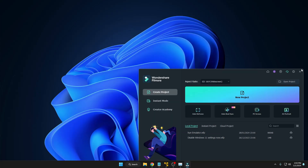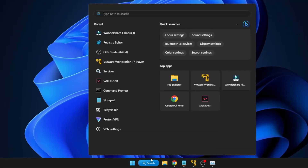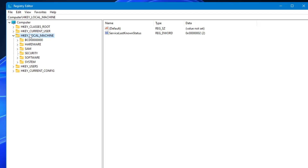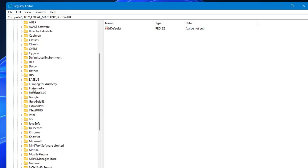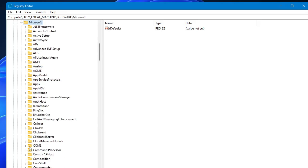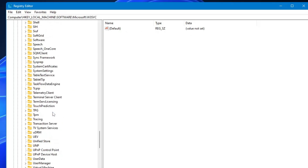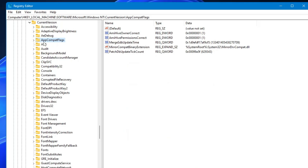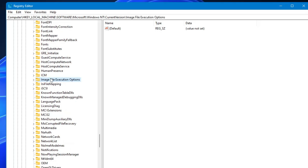Close everything, click on Windows Search, type 'registry', and click on Registry Editor from the suggestions. Click Yes. From the left-hand menu, navigate to HKEY_LOCAL_MACHINE > Software > Microsoft > Windows NT > CurrentVersion > Image File Execution Options.